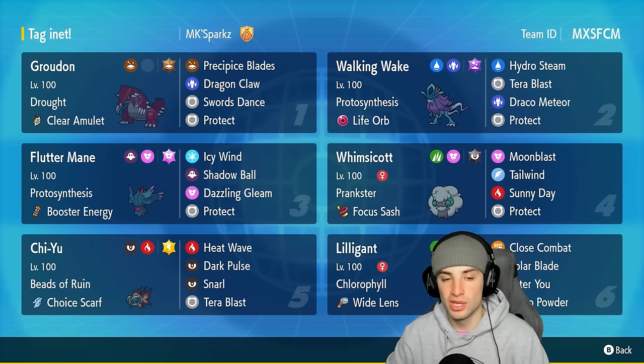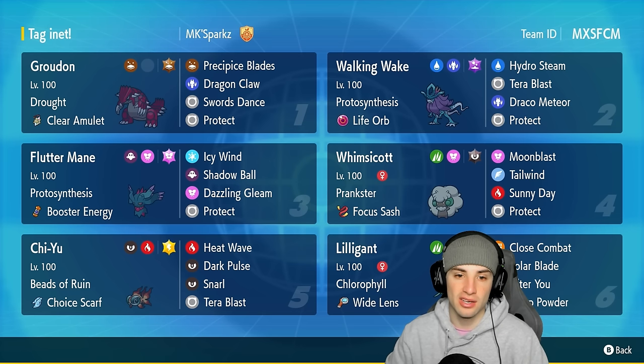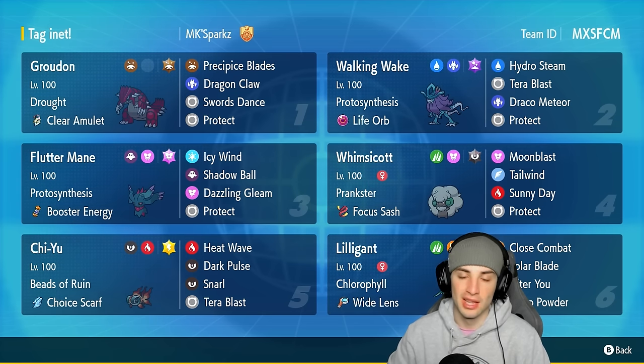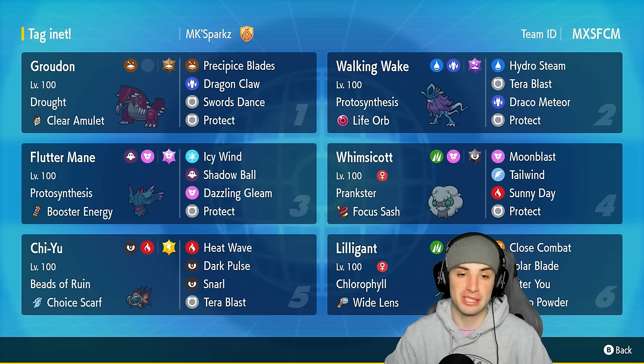Starting off with today's team preview, we got Groudon in the top left hand corner with Drought as his ability and the Clear Amulet as his item — just like last format, that's going to be Groudon's best item. Groudon's got Precipice Blades, his signature STAB double-hitting ground move, Dragon Claw, Swords Dance, and Protect. If you set up Swords Dance with Groudon, Precipice Blades pretty much KOs left and right.